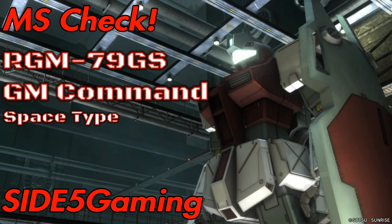Welcome back to Side 5 Gaming. This is MS Check right now — it's the RGM-79 GS, the GM Command Space Type. This one just dropped not too long ago along with the latest banner featuring the Full Armor Gundam. There's also a ground type version, and hopefully I get one of those so I can do a little MS Check on that one as well.